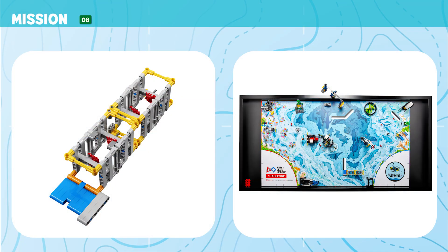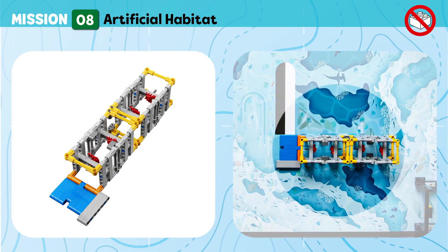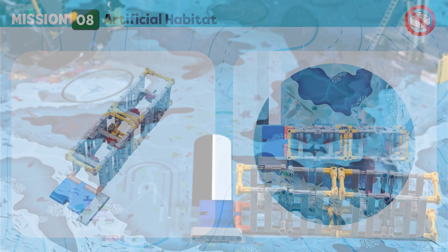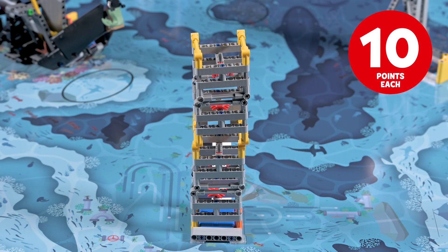Mission 8: Artificial Habitat. Rearrange the artificial habitat stacks to create safe homes for sea creatures in this area. Points are scored if an artificial habitat stack segment is completely flat and upright.